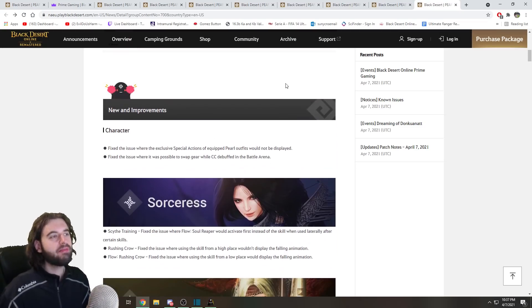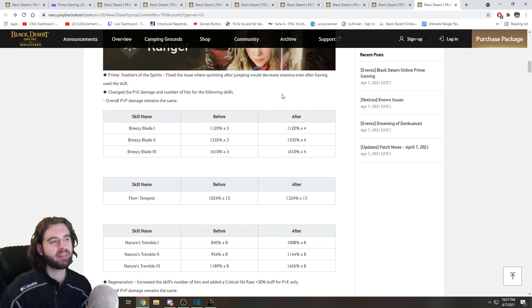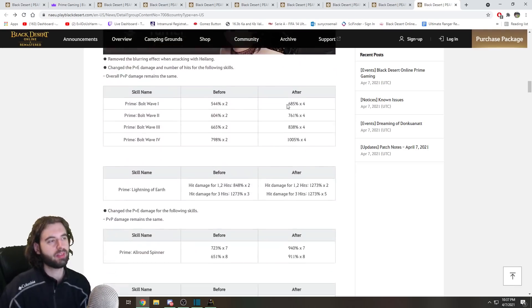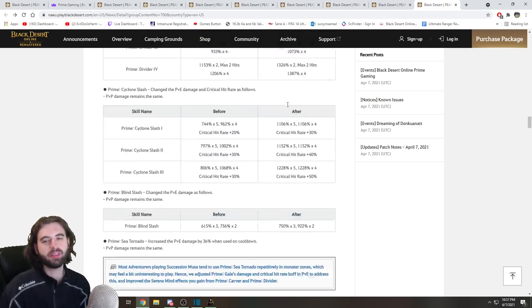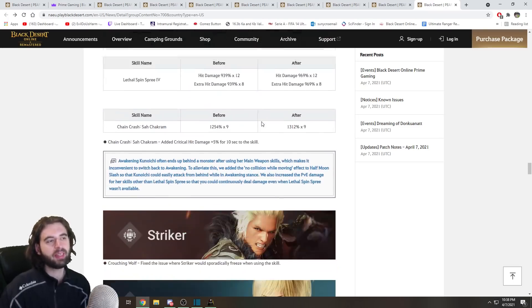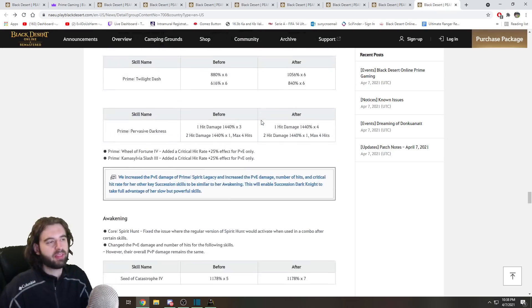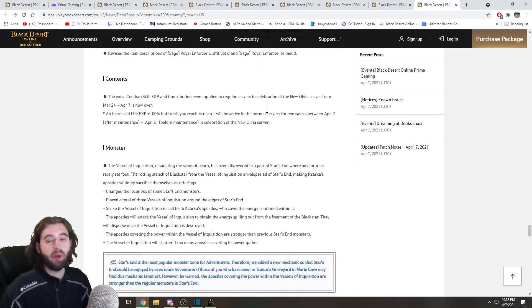With the events out of the way, that just leaves the patch notes themselves. The first major thing from the patch notes are changes to a ton of different classes. A lot of classes got scaling changes to many of their abilities, most of them being buffs. Scroll through the page to see if your class is on the list and what skills have been changed — there are a lot of multiplier changes. All patch notes are linked in the description below. Pretty much anything with a wall of text underneath it got a buff.